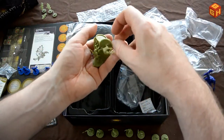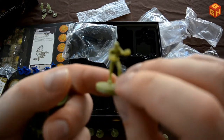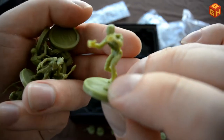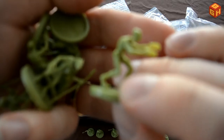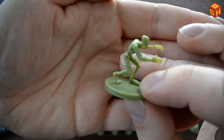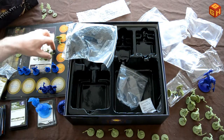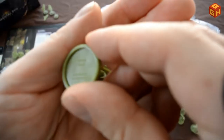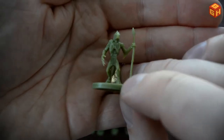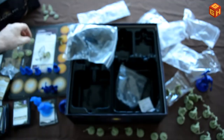There are some more smaller guys. This creepy looking dude is a doppelganger — kind of alien looking, reaching out to grab ya. There's a couple of those — three. And there are also three troglodytes — they look funny, also quite detailed.